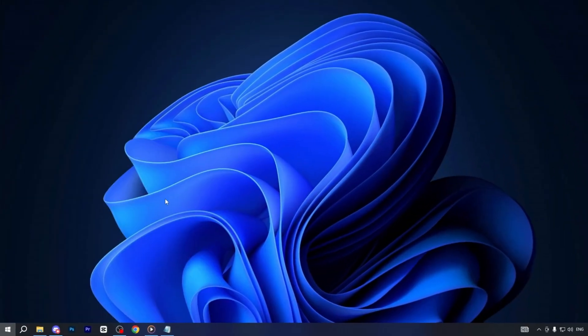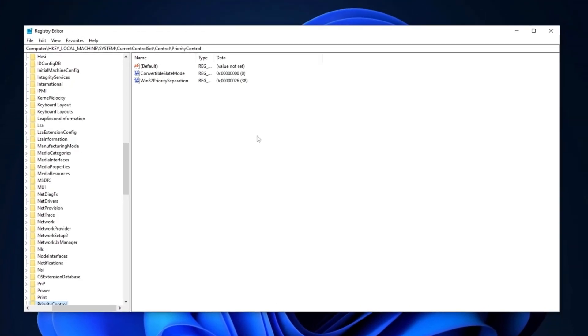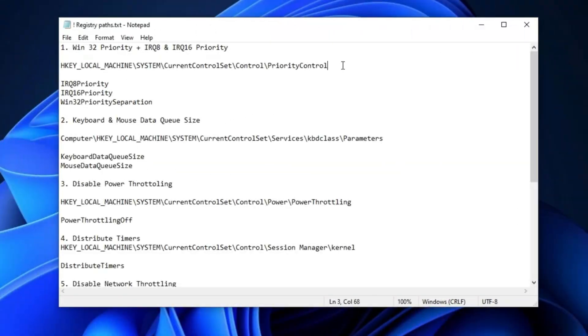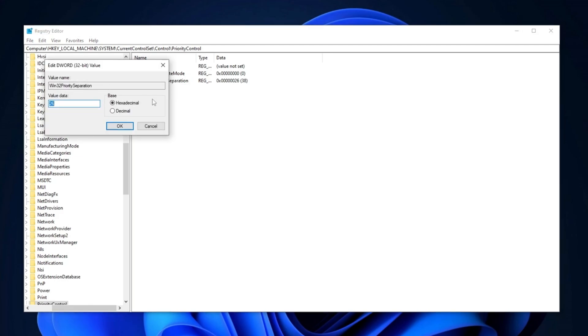Next, open the Windows search bar, type Registry Editor, and run the program as an administrator to ensure full access. Once inside, we'll make some changes to the Win32 priority settings and add two other settings. To start, refer to the video description and copy the provided path into the registry editor, then press Enter. Navigate to the specified location and double-click on the Win32PrioritySeparation registry entry.